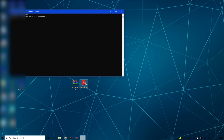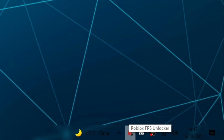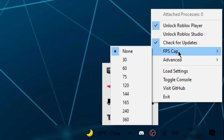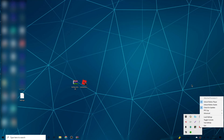When you open the FPS Unlocker, it looks like a command prompt for about two seconds, then disappears and the unlocker is enabled. In-game, go to the bottom right system tray — click the arrow if you can't see it — and right-click the FPS Unlocker icon. Under 'FPS Cap', choose what you want. I recommend setting it to 'None', or you can set it to something like 360.